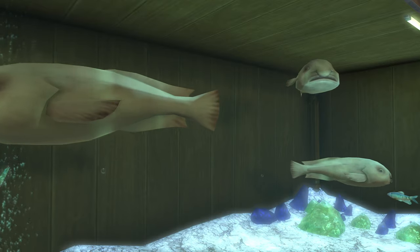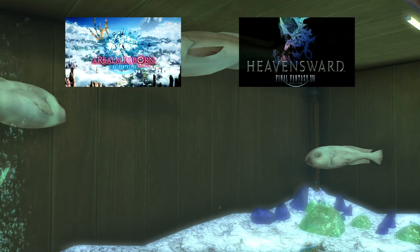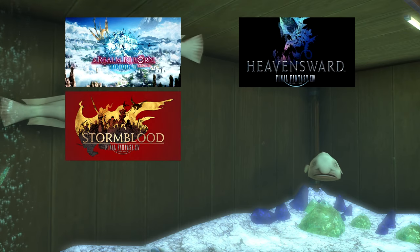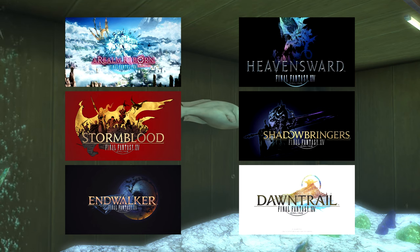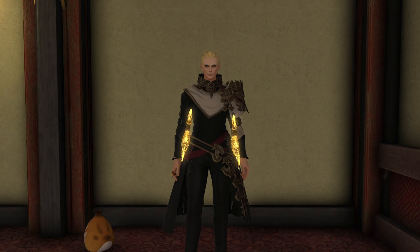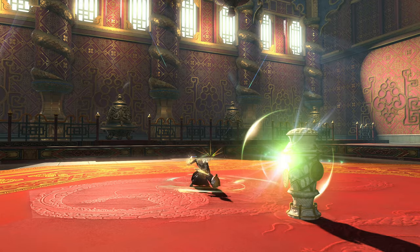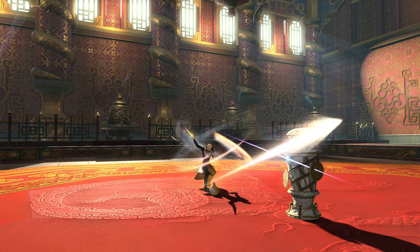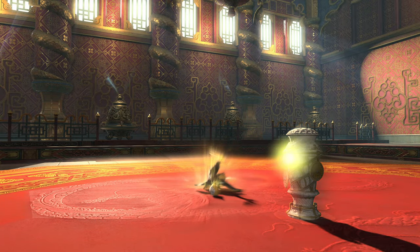Tooltips are broken up by expansion and that expansion's level cap: level 50 for A Realm Reborn, 60 for Heavensward, 70 for Stormblood, 80 for Shadowbringers, 90 for Endwalker, and our final level cap of 100 in Dawntrail. I recommend all players add Sprint and Limit Break to their hotbars, both found in the general tab of the actions menu. As for how my hotbars are built, it'll make sense at 100 — just put your skills on your hotbars so you're comfortable.